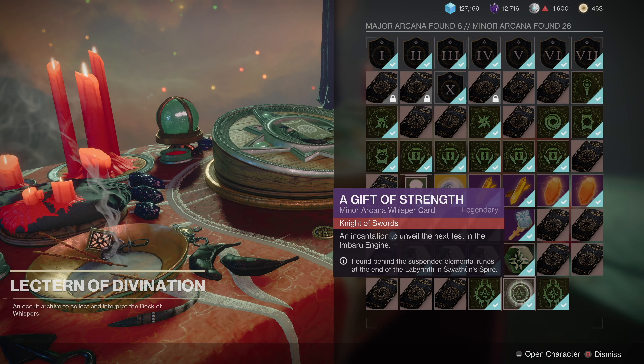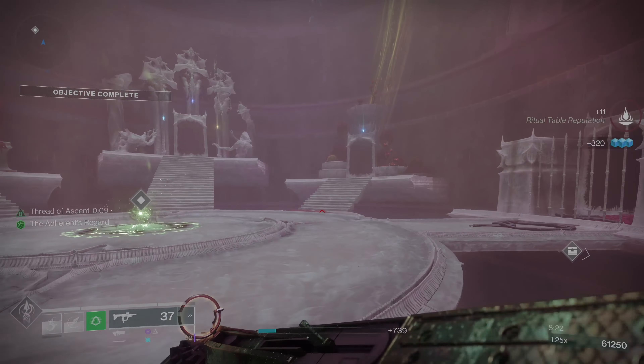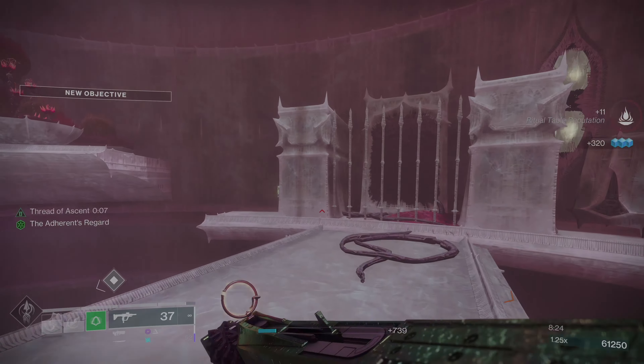To be able to do the Amaru engine farm you're going to need two arcane cards to grant you access to the areas you need to get to. The first one being a Gift of Strength, and you can find this right before the boss encounter on Savathun's Spire.